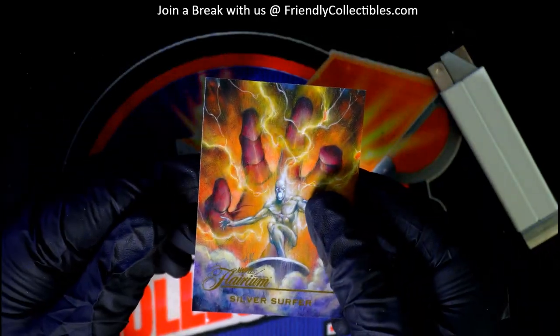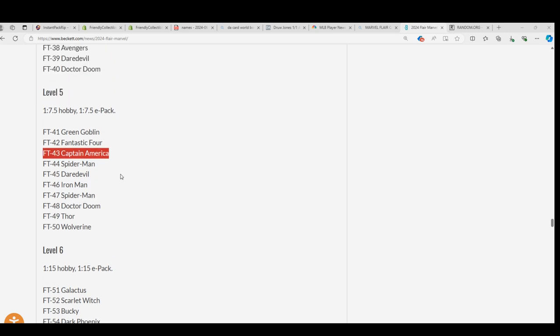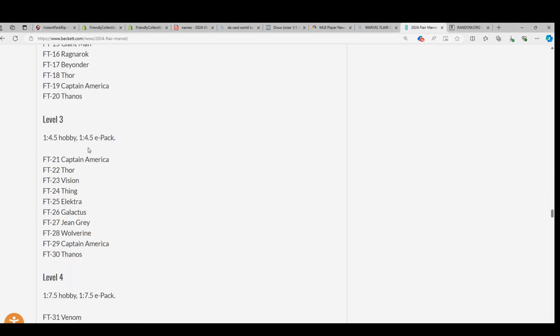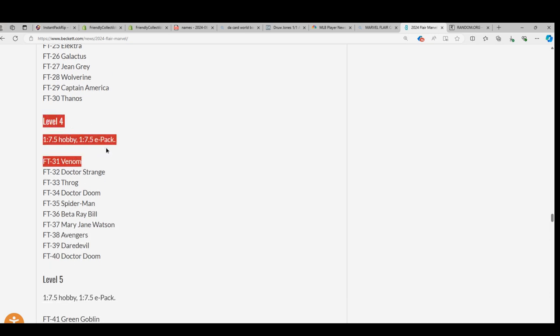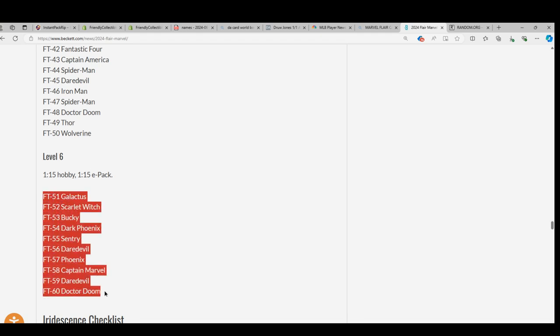So you can find out all about those and some of the different things out of Flair Marvel right here — this is where we're looking at the different levels. And these are all Filariums, and you can see the different levels, and they rise in rarity. Once you get up to level 4, they start to get kind of rare. Level 6 is up in the 50s there.